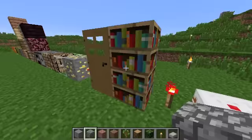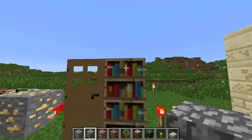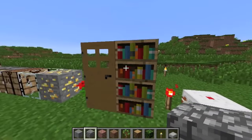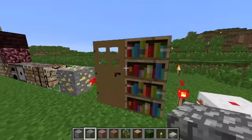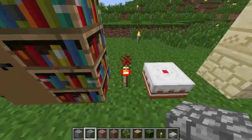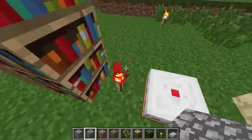Bookshelves — there were books leaning and I replaced them with orange books to give it a bit more color. There's a taller orange book and a little bookmark thing right there.